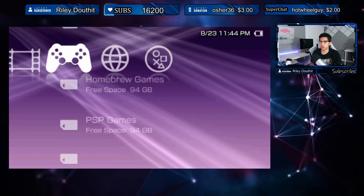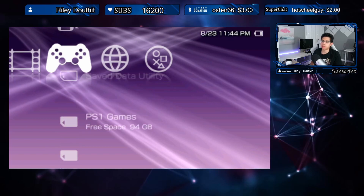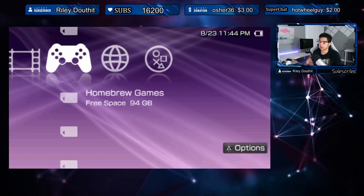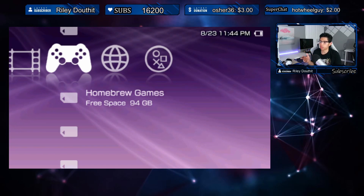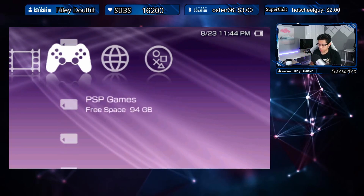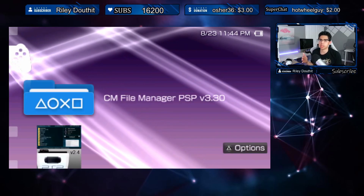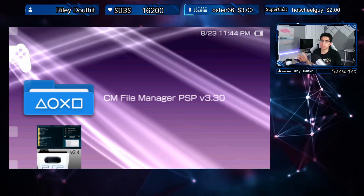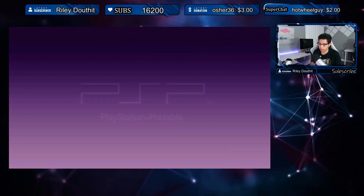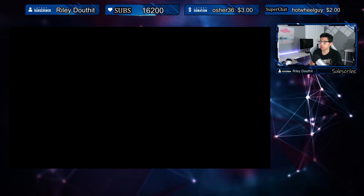Welcome to another video. Today we're going to take a look at a very cool application for the PSP. This allows us to view all of our files on our memory card — we can delete stuff, move stuff around, create new folders, move files to a new folder, and create new files. It's a pretty convenient application so you're not going back and forth on your PC to do these minimal tasks. You can just do everything directly on your console.